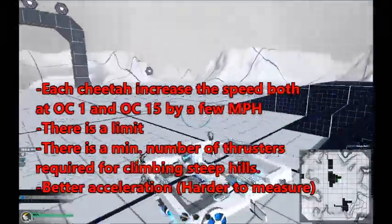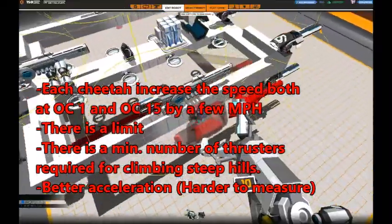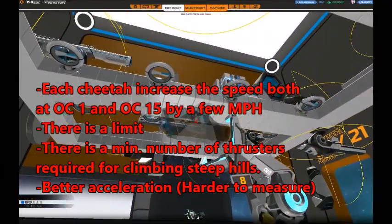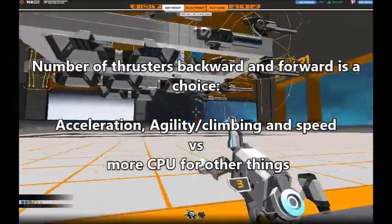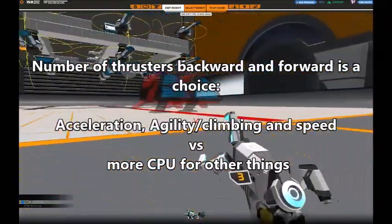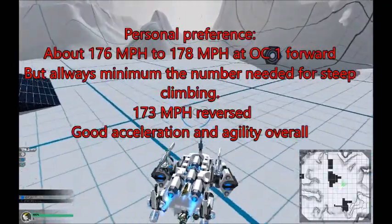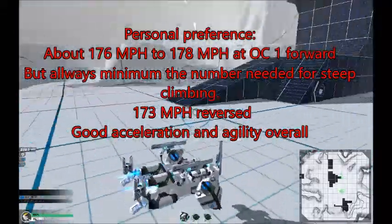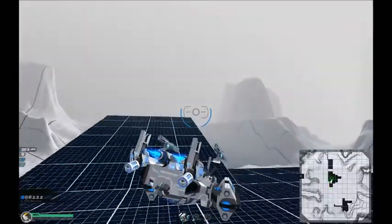In conclusion, each thruster increases speed at OC1 and OC15 by a few miles per hour. There is of course a limit, but to reach that limit you would need to be almost a pure thruster build. There is however a minimum requirement to be able to climb steep hills, and more thrusters give better acceleration. So the number of thrusters is a choice that affects acceleration, agility, climbing, and speed, and you have to weigh that versus having more CPU for other things. My personal preference is to have at least enough to climb those really steep hills, which is usually about 176 miles per hour forward, plus at least a little bit of speed backwards.